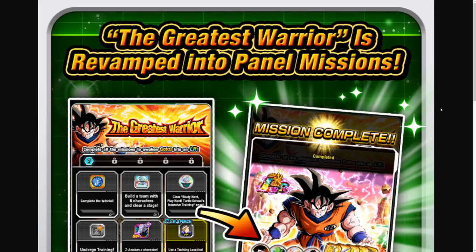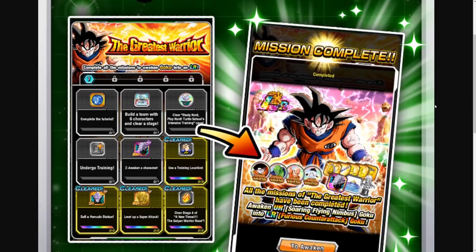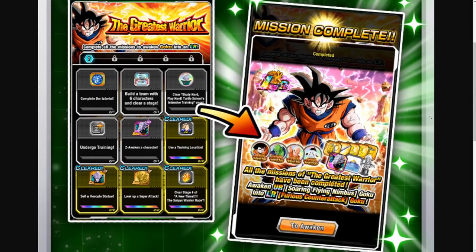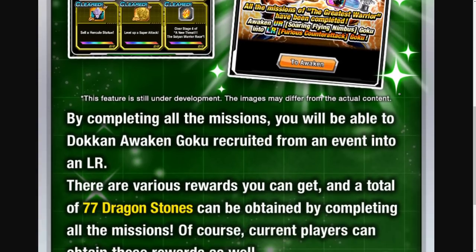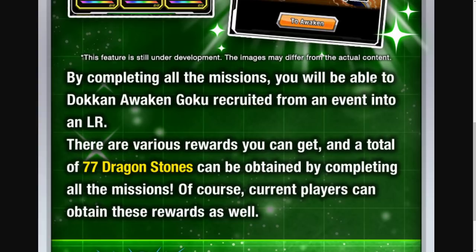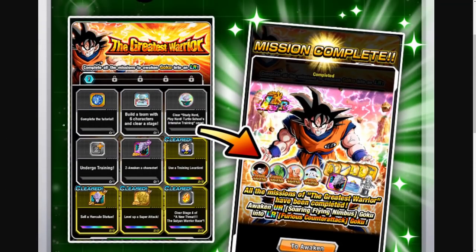And secondly, we have the Greatest Warrior revamped into panel missions. So they have these panel missions where you can work towards getting all of the awakening material — the medals to essentially token awaken this free-to-play Goku into its LR status. And it's going to be available for both new players as well as current players. So basically, by completing all the missions, you will be able to token awaken Goku recruited from an event into an LR. There are various rewards you can get, and a total of 77 Dragonstones can be obtained by completing all the missions. Of course, current players can obtain these rewards as well.